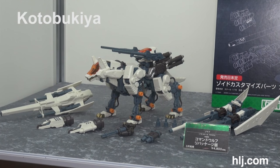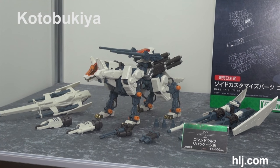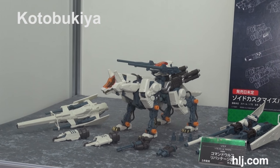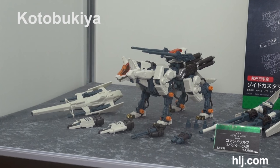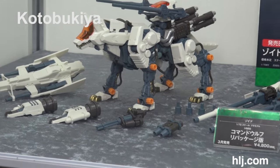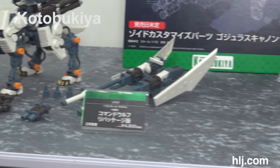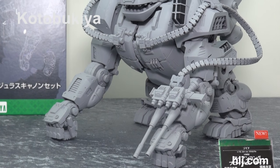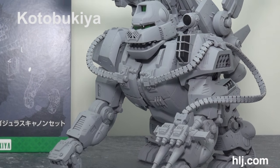Here's Zoids at the Kotobukiya booth. We've recently fallen in love with Zoids all over again after the Death Stinger. The next one up in March is the Command Wolf — you can see it comes with quite a bit of extra accessories. Shown here for the first time as a prototype, recognize this guy — this is the Iron Kong.